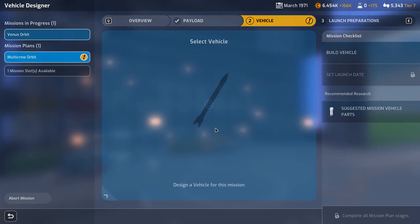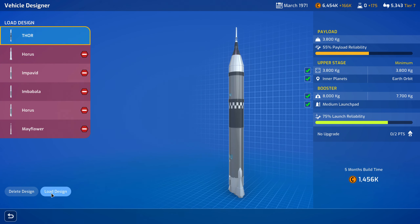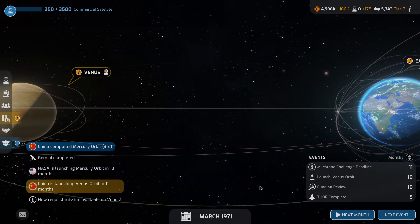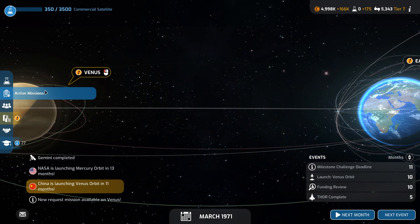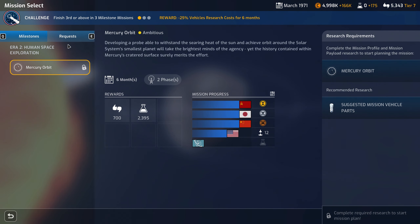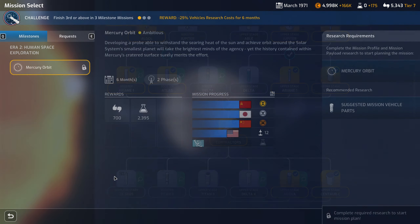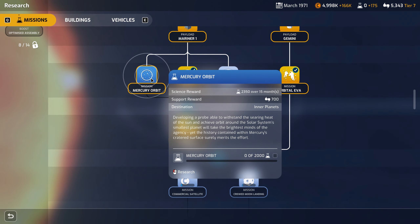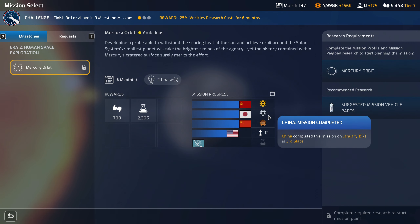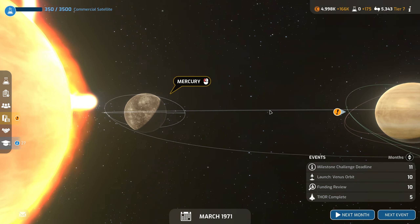This is going to be our first multi-crew — so this is good. Thor — I think we've used that successfully. Let's get it done. We've done a lot of stuff with Venus. What can we do with Mercury? Has anyone done the Mercury orbit? I think we have the correct parts — we just need to do this. Oh no, everyone's done it already. We are so behind.